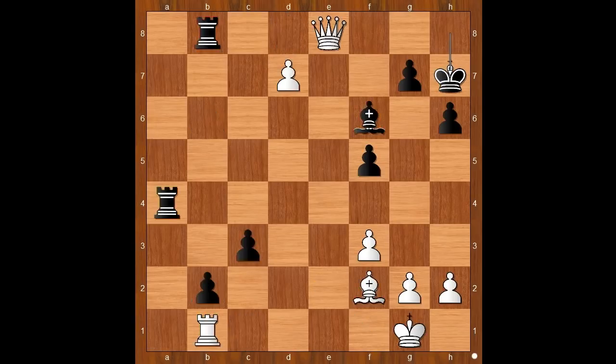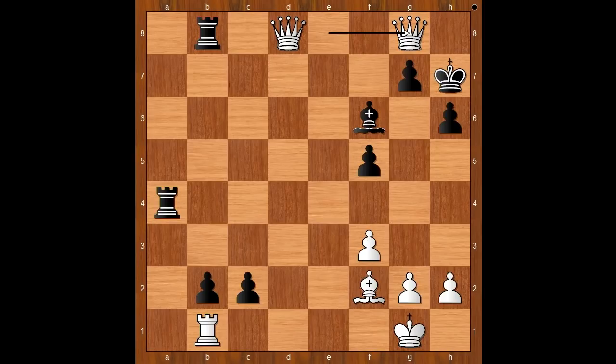Back to our game. So we have pawn to d8 queen — a discovered attack on the rook on a4. Rook takes queen — what else? Keres considered c2; that was tempting. Perhaps he did not like this continuation: queen to g8 check, king to g6, queen from g8 to e8 check. If the king goes to g5 it's not safe, so the king would have to go to h7, and the game would end in a draw.